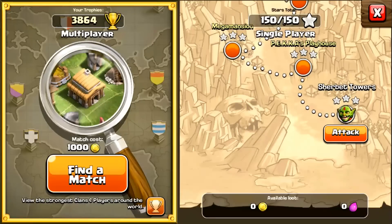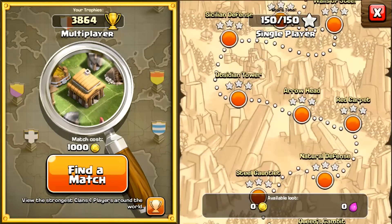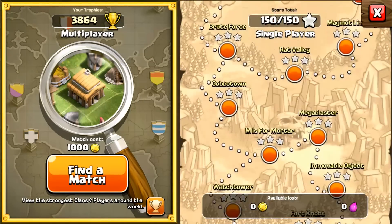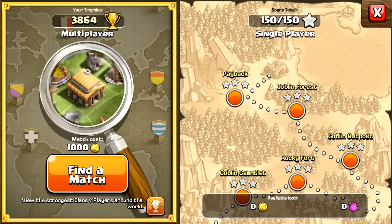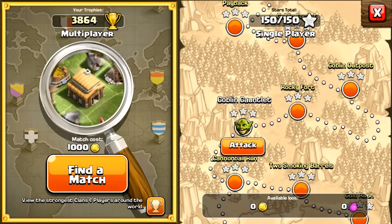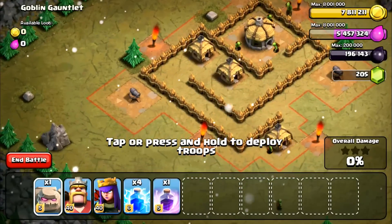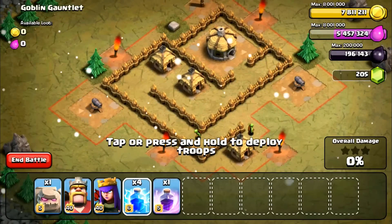Hello and welcome everyone to the longest raid of your life. Right now we've got the fifth goblin map — Goblin Gauntlet. We're gonna be going in with just the right army, so this right here is exactly what you need to take out Goblin Gauntlet.